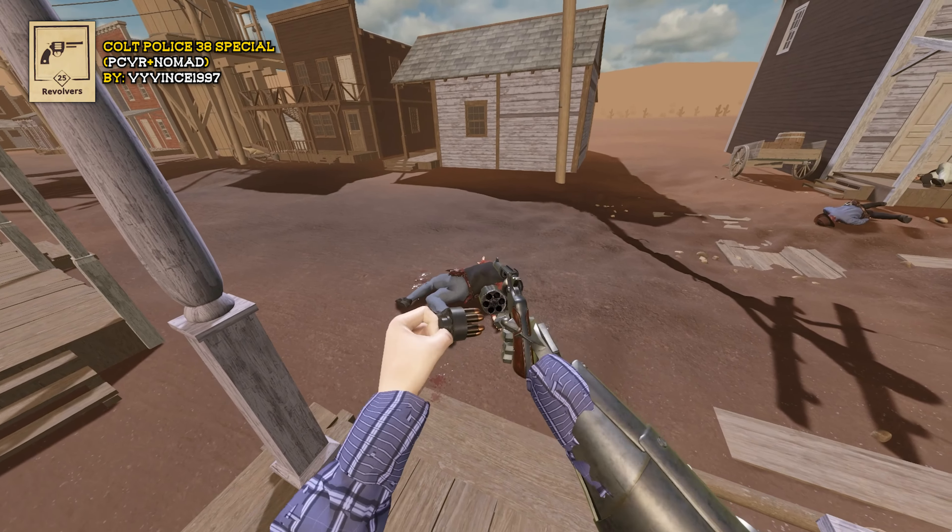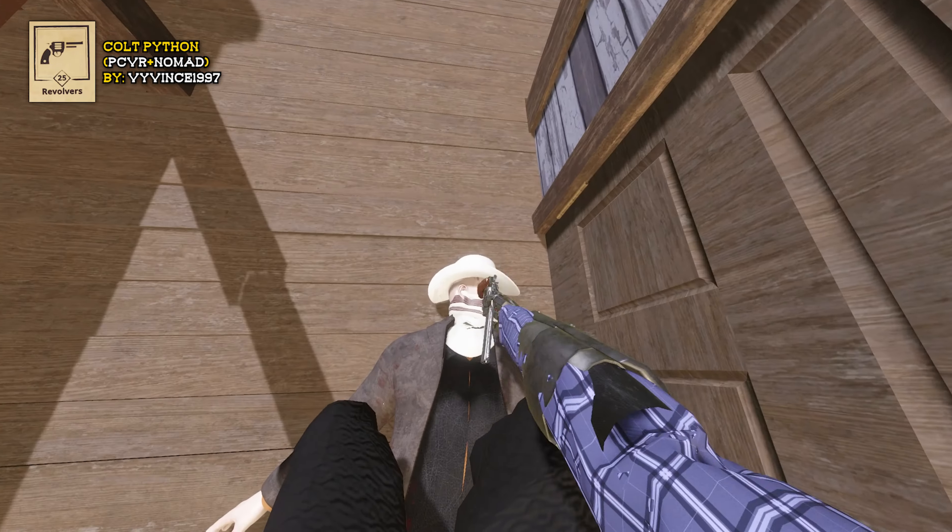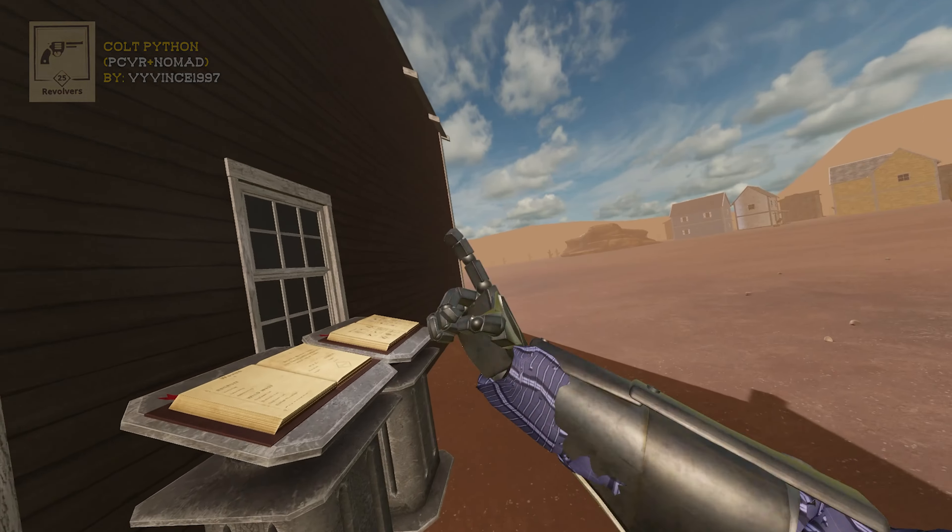The Colt Python is pretty similar to the Police Special. Grab the cylinder and pull the trigger. You'll find speed loaders for .357 bullets. Load her up. For this one you can actually hit Alt-Use and flick that cylinder back into place. This is also semi-automatic. It's got a slightly slow fire rate. To reload: grab the cylinder, open her up, reach towards the front to get all those casings out, and reload. If it doesn't work, you can always hit him with it — heavy is good, heavy is reliable.